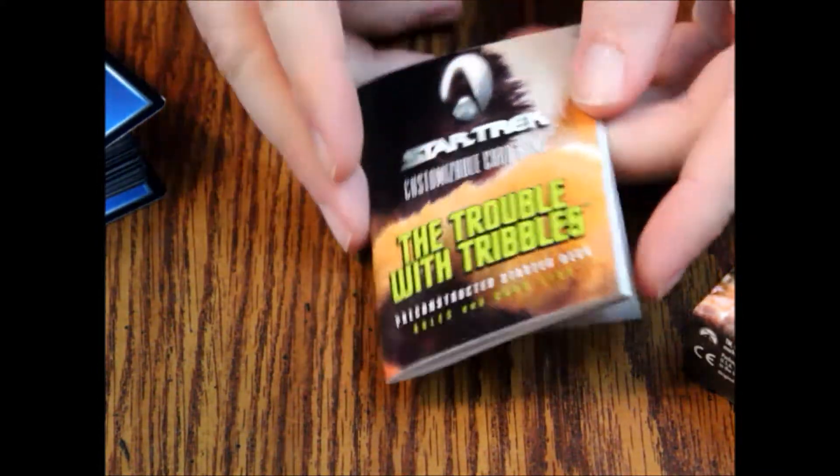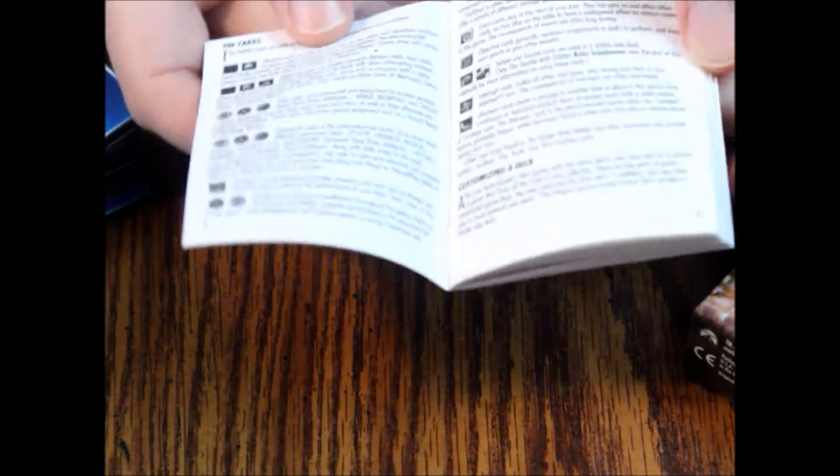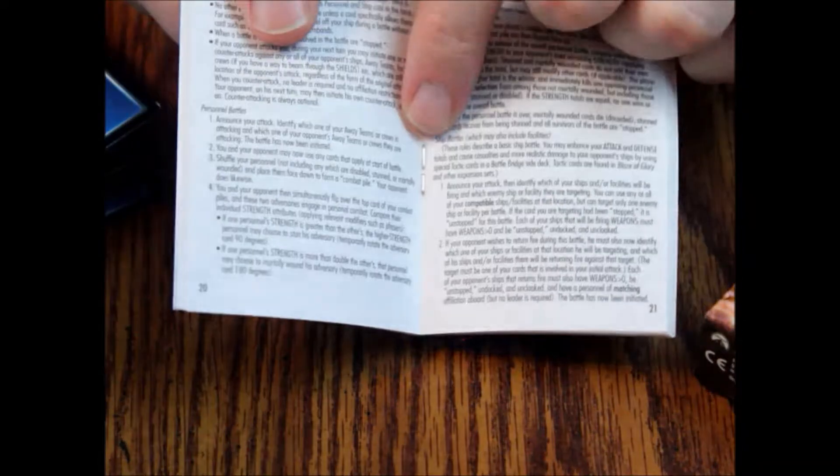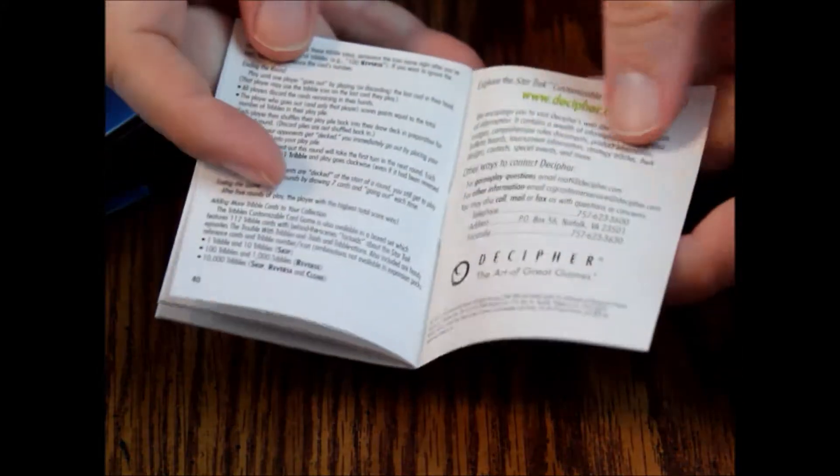First we've got our rulebook — it's the Trouble with Tribbles rulebook. Everything you need to know: how to play, what the symbols mean, card layouts. I like these size books. The staples aren't rusted — probably stainless steel. There is a checklist for all the cards in the back, and the rulebook is about 40 pages total. I really like this size; it fits in the deck box so you have something to argue the rules with.